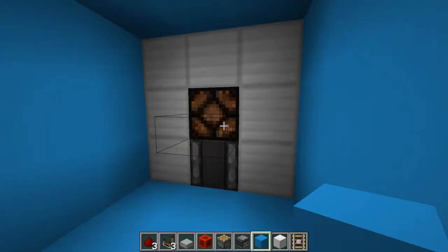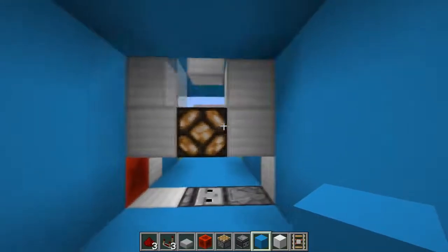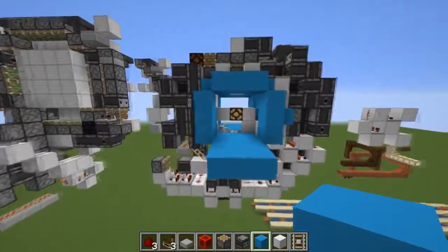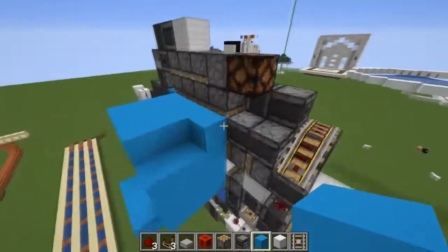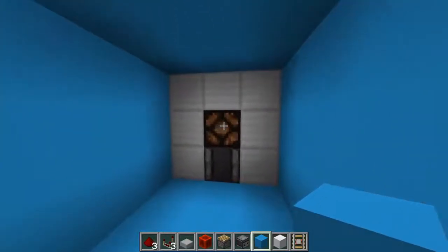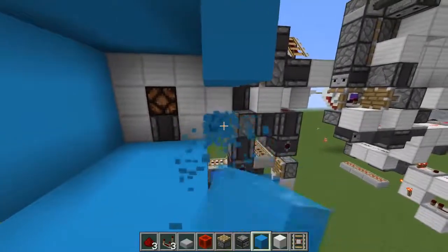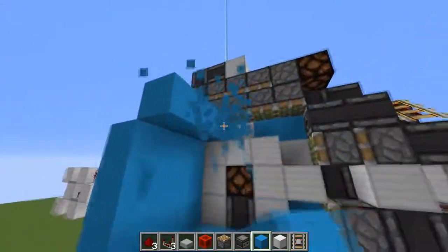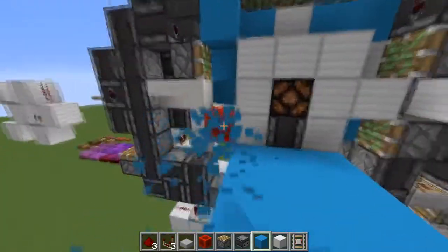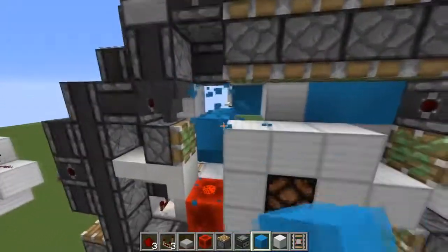This is also sort of a response to a Mumbo Jumbo challenge — he did issue a challenge a while ago to build a 3x3 door that used this lamp budding technique as the activation for it. And you can see, we'll just pull back all this blue here.